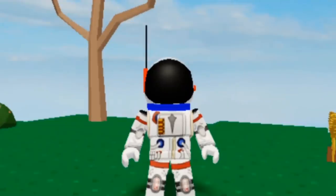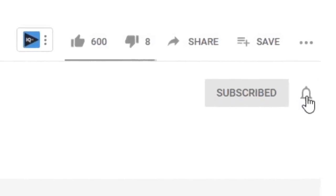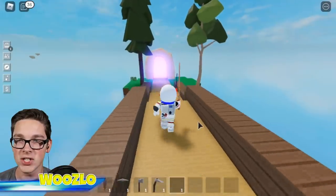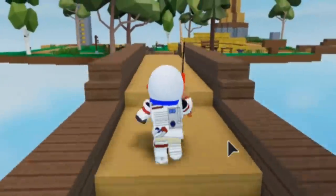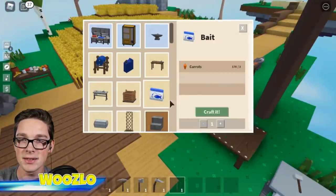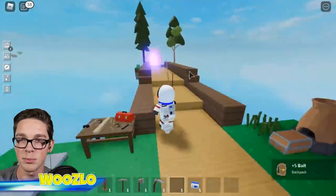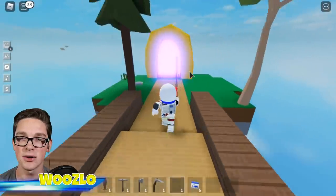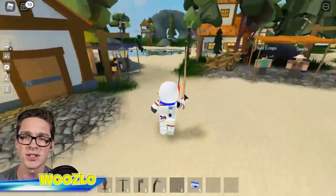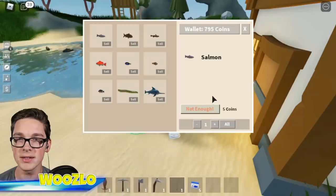Do you want to see more Skyblock and more of my beautiful face? All you got to do is click that subscribe button and we'll be together forever. But let's go fishing — should I get bait too? I feel like I can make bait. Let's craft some bait — we got lots of carrots, five bait is probably enough. I also want to check out the pro rank. There's a fisherman NPC now — oh, he's new! Let's talk to him.